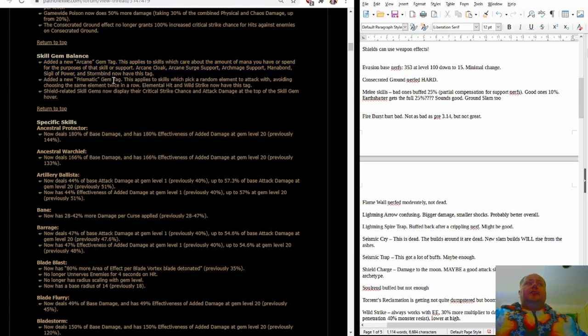There are a couple of skill gem balance notes. They're adding a Prismatic gem tag, which applies to skills that pick a random element to attack with, avoiding choosing the same element twice in a row — Elemental Hit and Wild Strike being two examples. The question this raises is that Elemental Hit has had the Fire, Cold, and Lightning tags, allowing it to benefit from items like Frostferno. If those tags are replaced by the Prismatic tag, that's going to mean Frostferno as an item is dead. There's also a quality of life change: shield-related skill gems now display their critical strike chance and attack damage at the top of the skill gem hover.